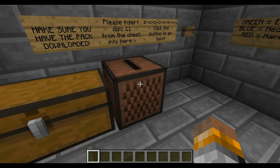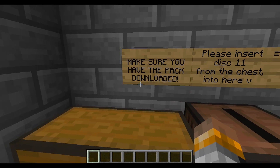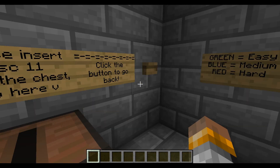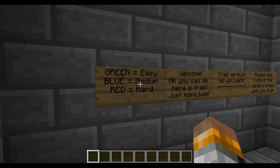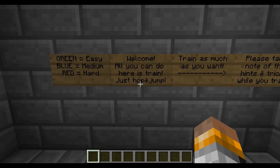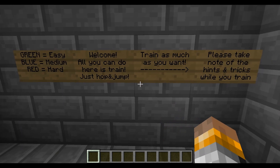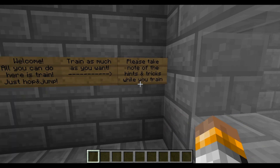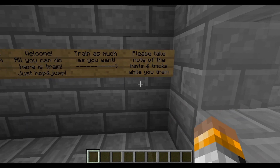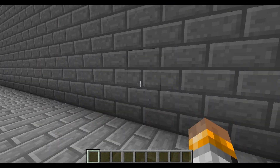So that music can continue for a while. Green is easy, blue is medium, red is hard. All you have to do here is train and jump — just hop and jump. Train as much as you want. Please take note of the hints and tricks while you train. And I failed.